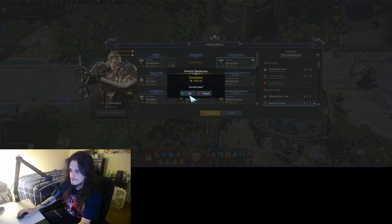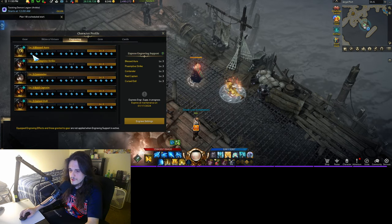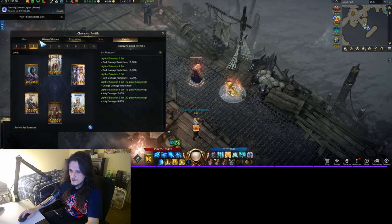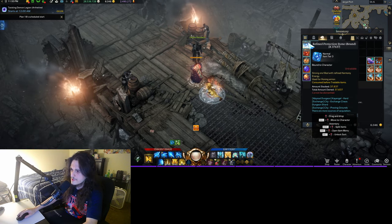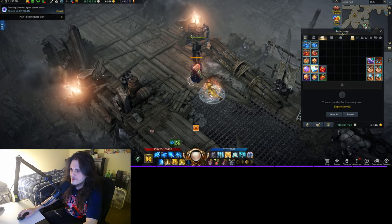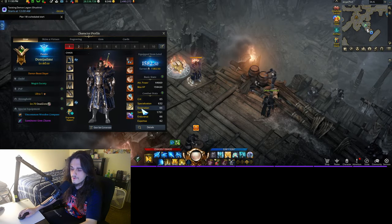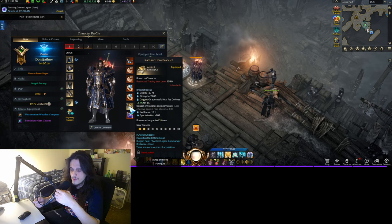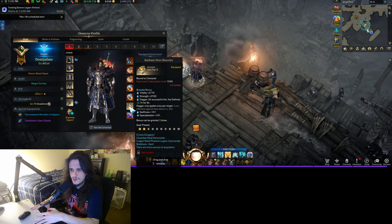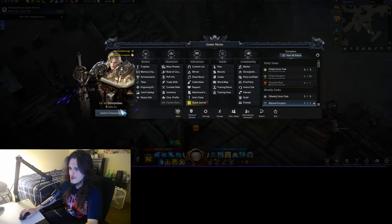Moving on to the next paladin — love this name. So this paladin is 1582, he's almost at full set, missing like two or three pieces. Using engraving support here. This guy's an event character. For the bound mats I have 1.8k leapstones, 16k destruction, 37k guardian — so this guy is in good standing to hit 1600 pretty easily. Before moving on, I got really lucky on this bracelet. It's a relic bracelet with vitality, strength, dagger, and swiftness. When I upgraded it, I got another line which was spec 101. So this is a really good bracelet — I wish it was crit, but I'll settle with dagger. I'm pretty happy about that.